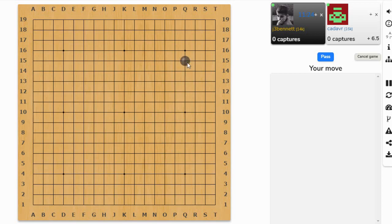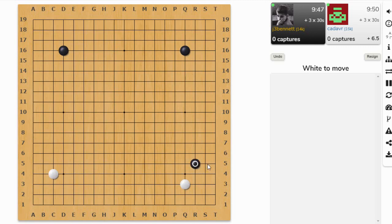Okay, let's play. This is an even game — he has six and a half points of komi and takes the 4-3 point, I'll take a 4-4 point. And another 4-3, so I need to approach one of these 4-3s — let's approach the one on the longer side. It attaches on top; I think that's pretty normal.